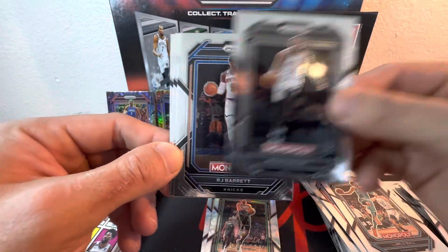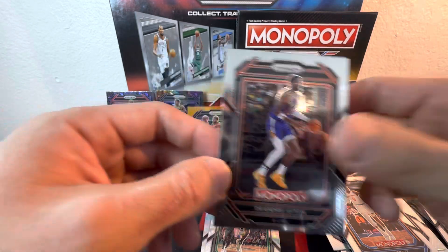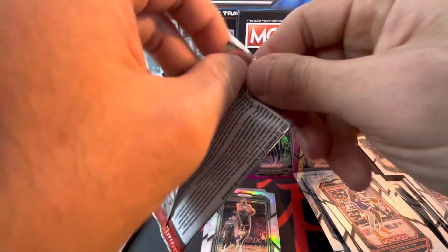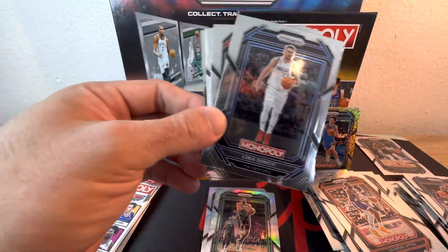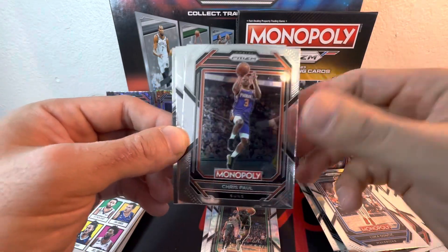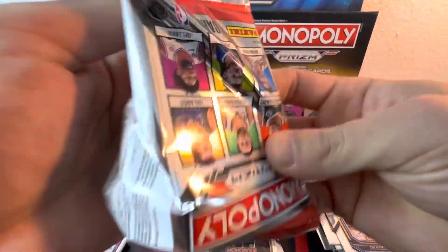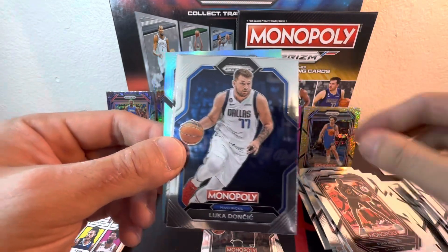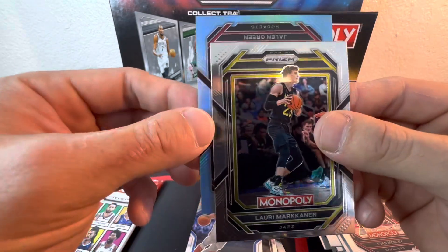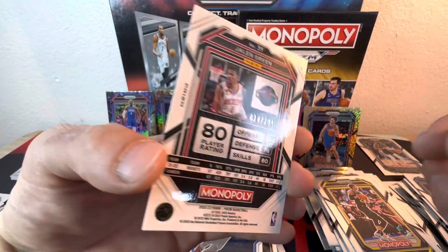Next pack: KD, RJ Barrett, rookie Jayden Hardy — first time I pulled him — and DeAndre Ayton. Following pack we get an insert — Luka, Chris Paul, Draymond, and KD on the insert. Then we get a silver — Evan Mobley, Luka, Lauri Markkanen — and a blue Jaylen Green, second year, numbered 14 out of 199. Let's go!